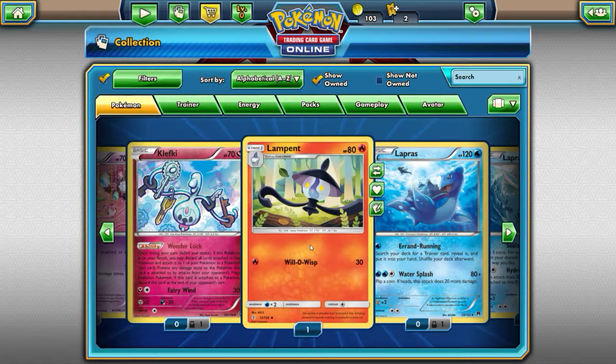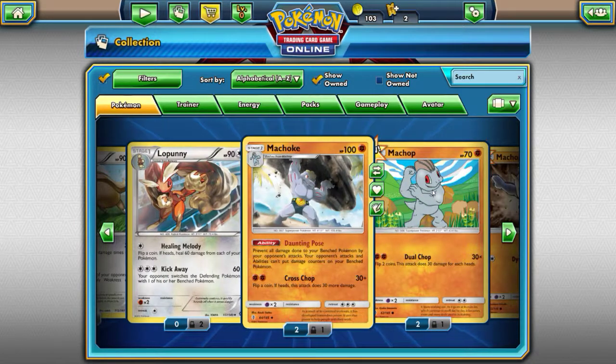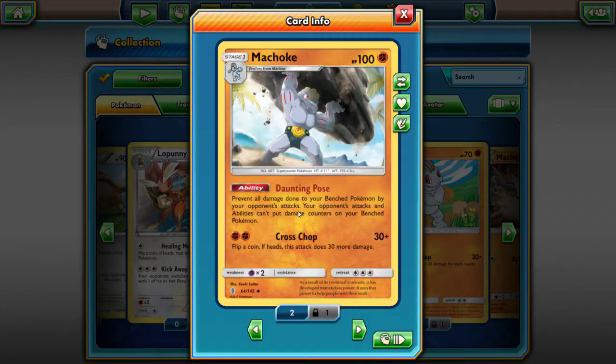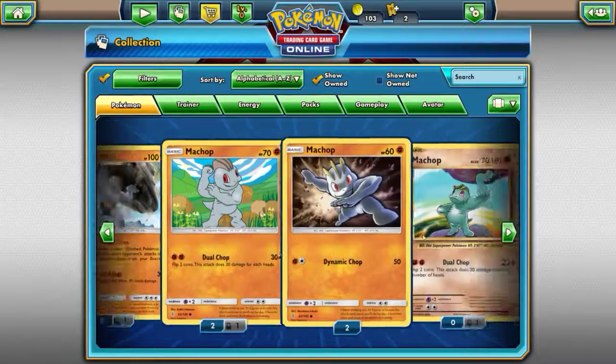This is probably one of the coolest card designs I've seen personally. Daunting Pose — prevent all damage done to your bench Pokemon by your opponent's attacks and abilities. That really helps. Cross Chop — flip a coin, if heads this attack does 30 more damage, so 60 total. Dual Chop — flip two coins, this attack does 30 damage for each heads. Dynamic Chop does 50.